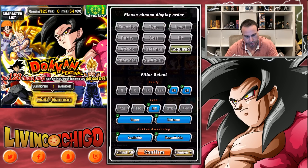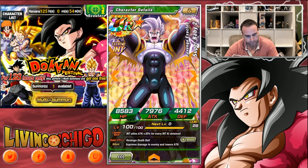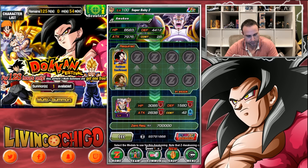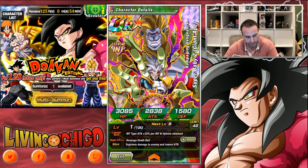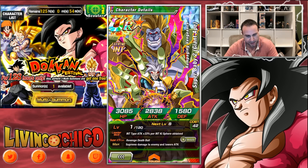Now Baby Vegeta — we normally know what he does, but if we Dokkan awaken him, causes supreme damage to the enemy and lowers attack, which is good for his Revenge Death Ball nuker setup. His type is Intelligence plus 33% per Intelligence orb, and his passive gets boosted — attack plus 100% when HP is 30% or above, and he may turn into a Grade 8. I've actually never seen him turn into a Grade 8, but I'm going to put him on my Intelligence team and try running him.